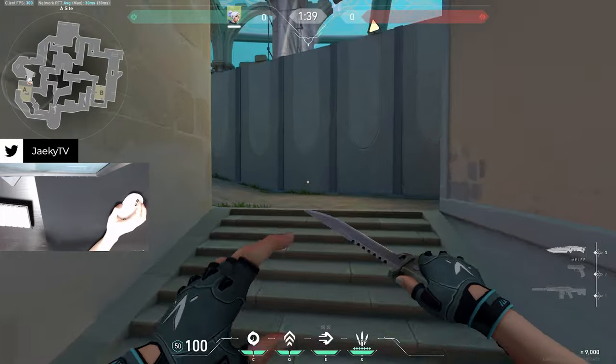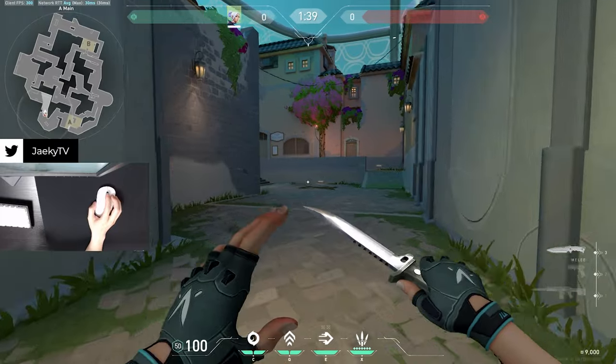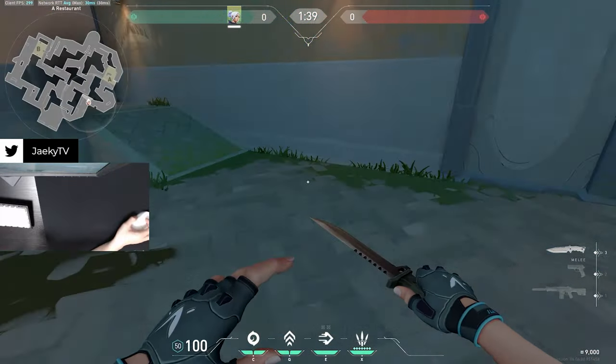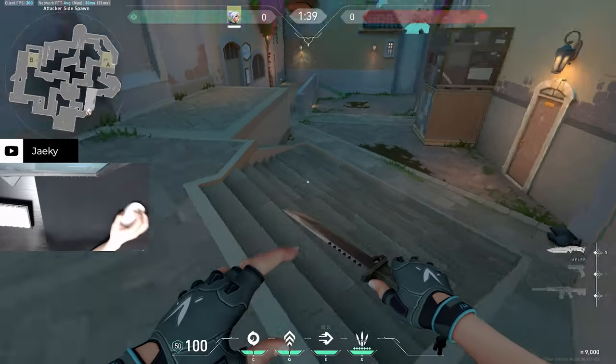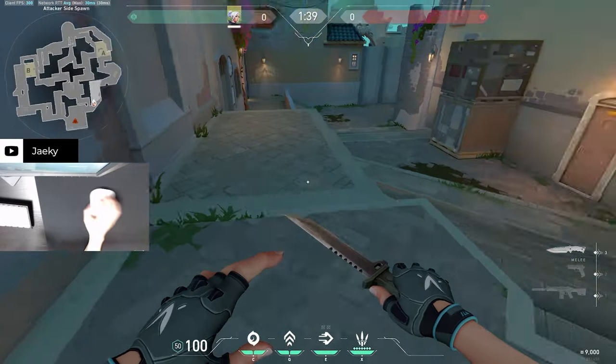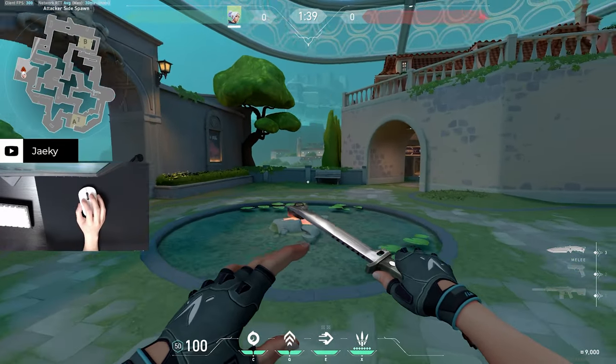And then moving on up to here, we are now into A Main. This is the A Main boxes, and this entirety is still A Main here. And then we move on to A Lobby, or Deep A Main — either one works, A Lobby or Deep A Main. And then we go back over here into Attacker Spawn, also known as T Spawn.